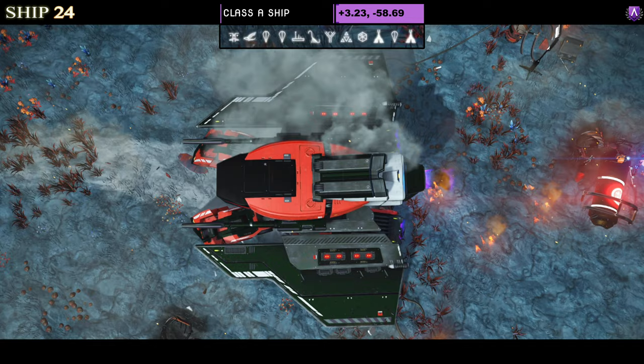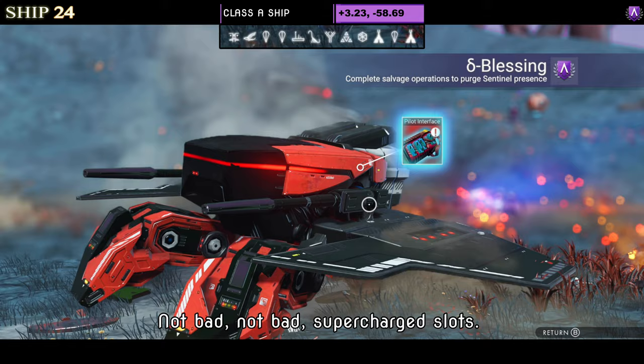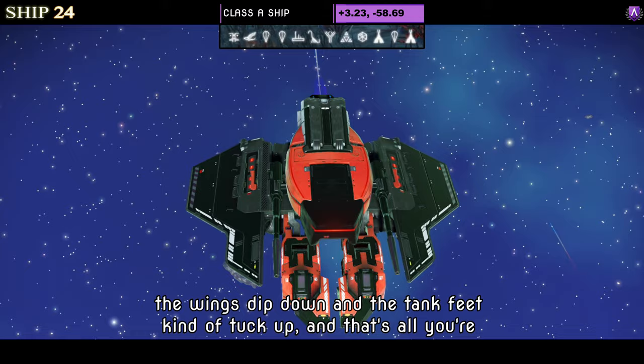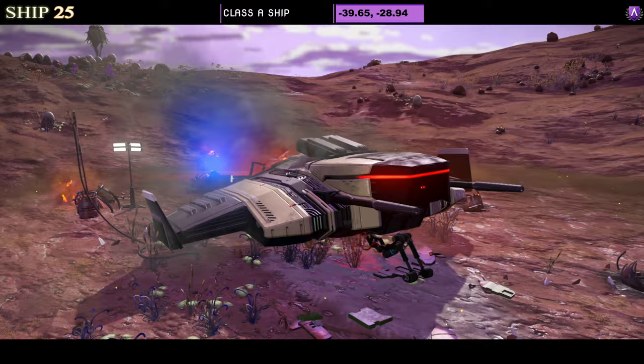Number twenty-four is another Class A — and yes, another red and black. It's a bug style with simple wings and claw feet, plus exhaust, so it's very small but has plenty of optional extras. Supercharged slots show only two in A class, both on the left. In the air the wings dip down and the tank feet tuck up — that's all you're going to get in terms of transformation.